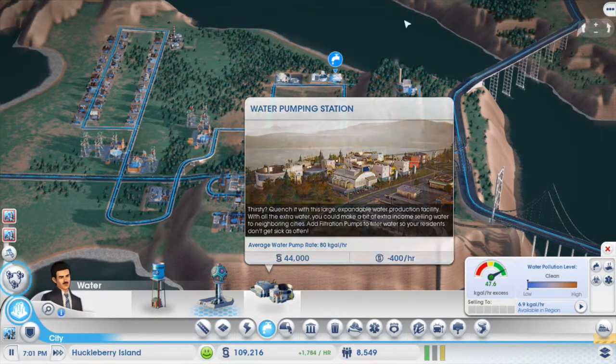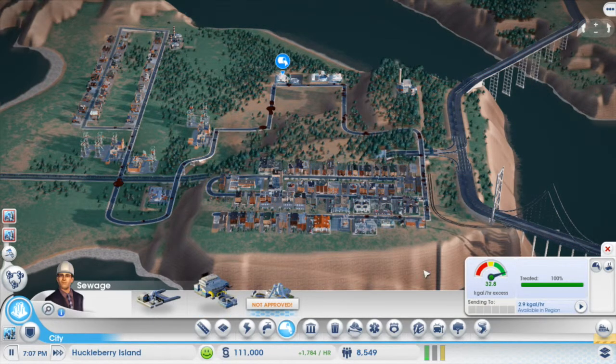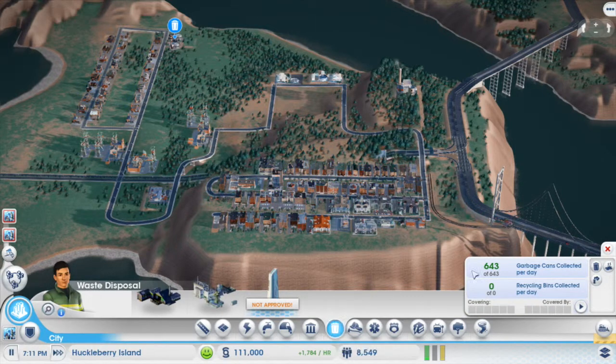We're running excess on everything — it's all fine. Water, we're still in the green. I might throw in another filtration pump since I like to be way down here with super excess capacity, but that's fine for now. Sewage is fine — 100% treated, no issues.